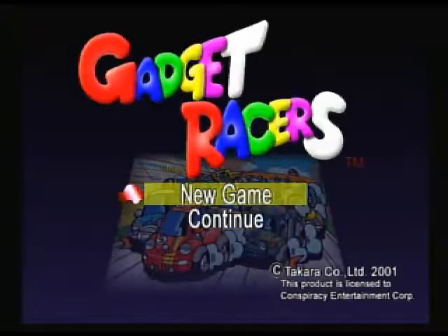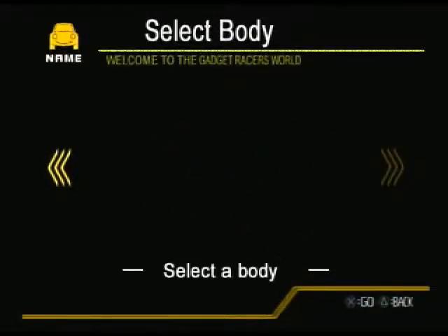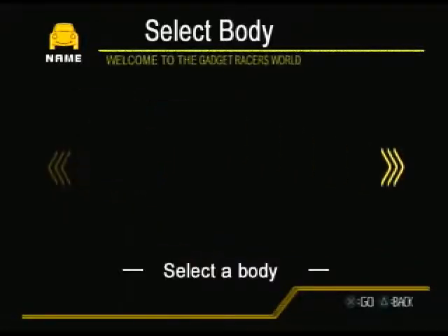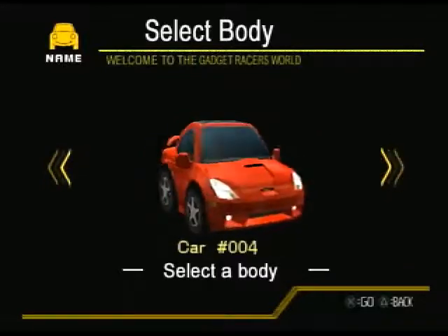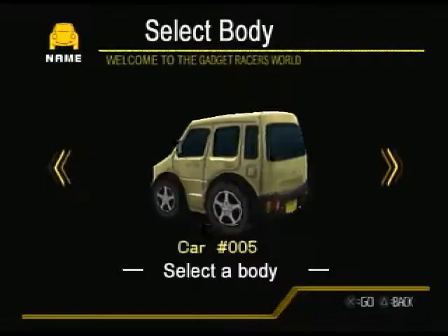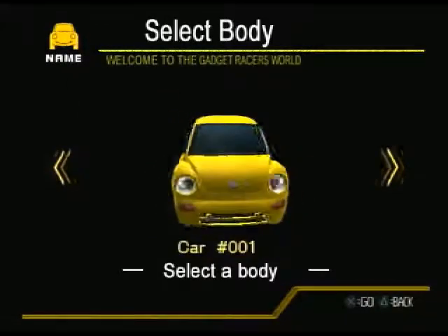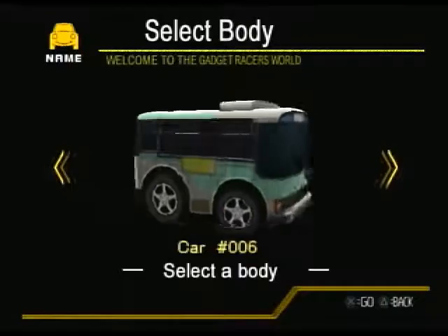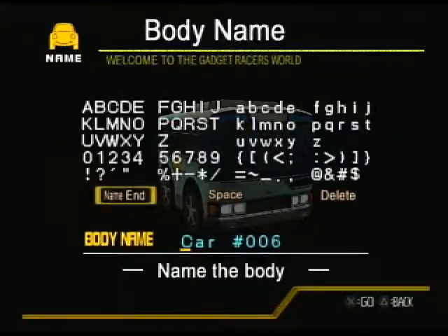We want to do Grand Prix and New Game. We can select a body to start with — we've got a Volkswagen Beetle, something that looks like a Toyota, and that one's like a RAV4. Then we get a Nissan, and then I'm not entirely sure what that one is but it's some sort of van. Then we get a bus — and that's all we can select for now, with more to earn or buy later. I usually go with the bus; I just find it kind of funny.